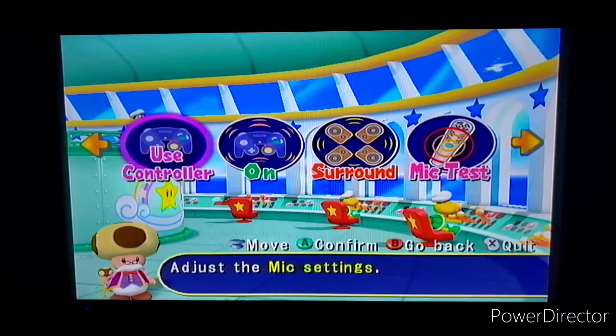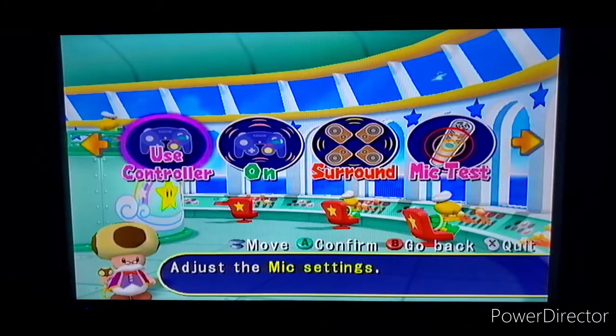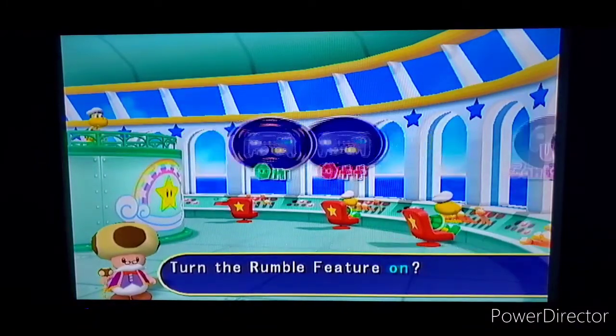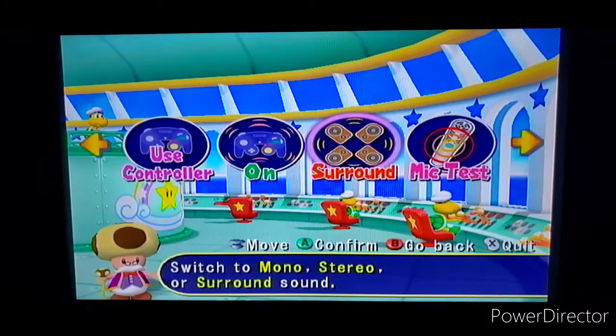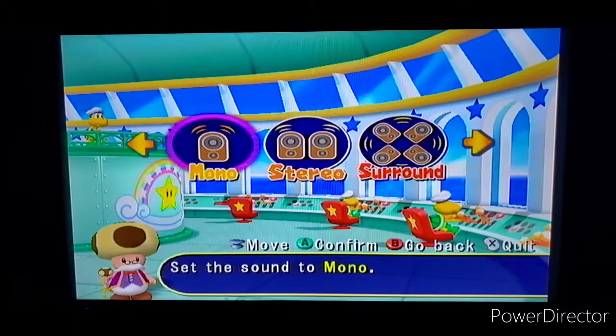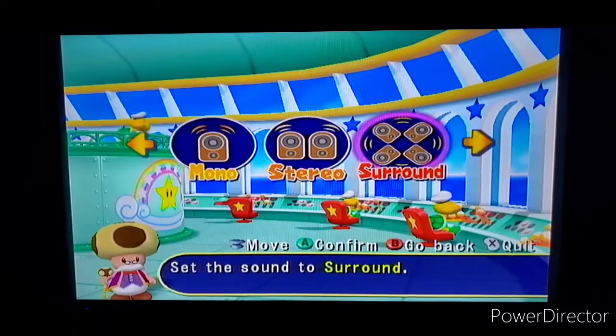Just press R to put in the command. Now this is the rumble feature - you can just have it off or on, your choice. And here's the stereo audio. You can have it simple with mono, stereo, or full surround sound. I can imagine how this game will sound with a full surround system - it's gonna be loud as hell.